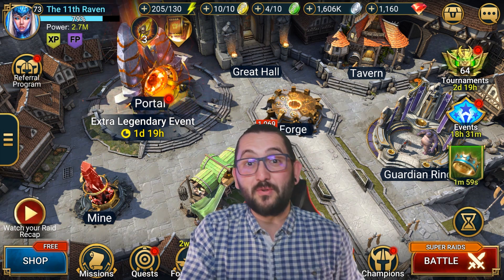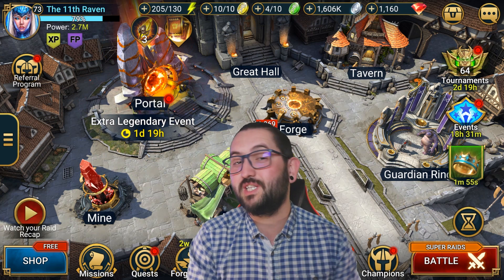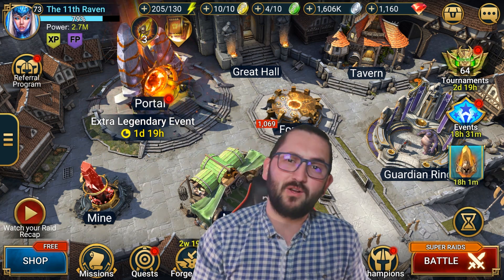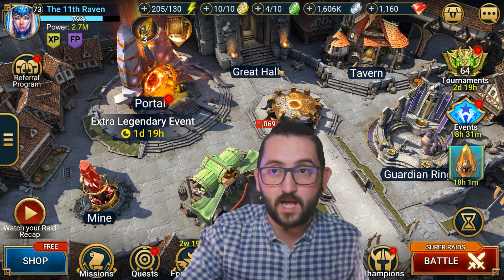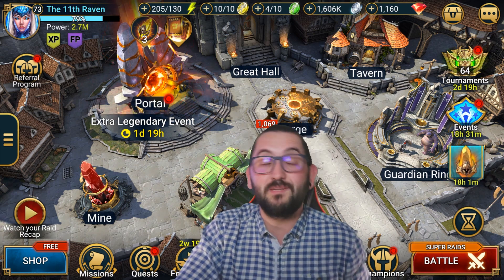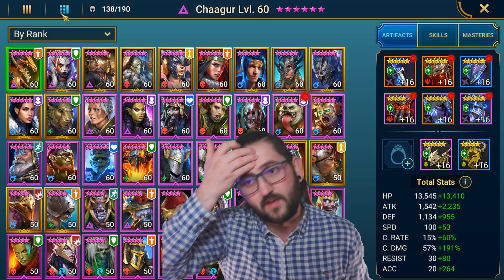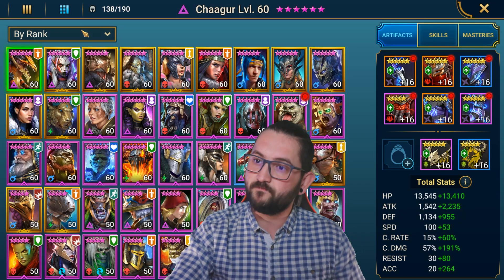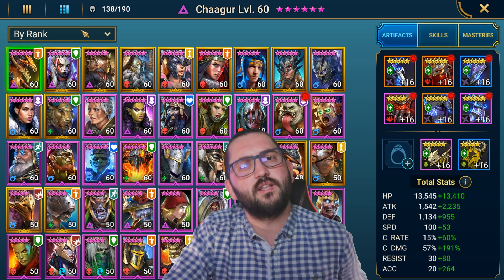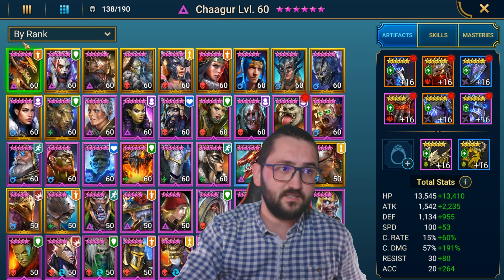Hey guys, this is Orban Gaming. This is going to be another Raid Shadow Legends video. Today we have a pretty interesting and awesome clan boss team that I built for the first time on the 11th Ravens account. I was asked to see what we can do for a clan boss team on this account to be able to at least three-key Nightmare if possible.